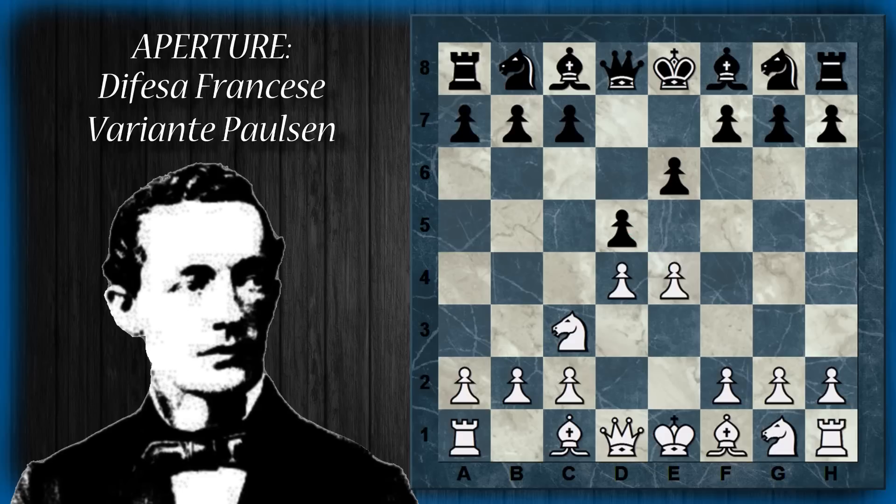Questo serve per mantenere una certa dinamicità nella posizione che permetta al bianco di prendere decisioni posticipate, lasciando quindi meno informazione all'avversario. Dopo che il pedone viene spinto, difficilmente potrà rimuoversi dalla casa E5. Finché il pedone sta in E4, il bianco può decidere di cambiarlo o di spingerlo, quindi la posizione è più dinamica con il pedone in E4 rispetto al pedone in E5.